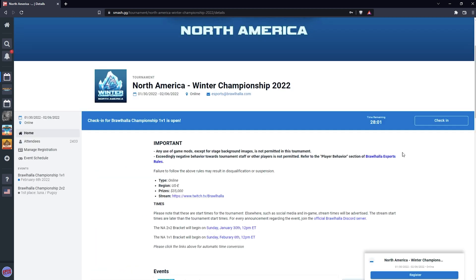On tourney day, you'll have about 30 minutes to check in for your tournament. Once you click the button, it'll turn grey and you'll know you've officially checked in. The night before tournament, I recommend logging in to smash.gg to see what time check-in is. It is not the time the Brawlhalla stream starts — it is a bit earlier, so you don't want to miss it.